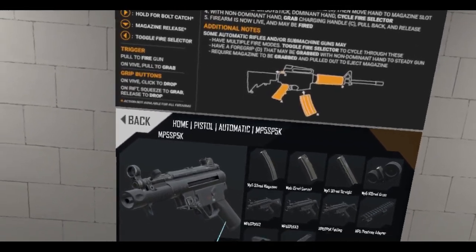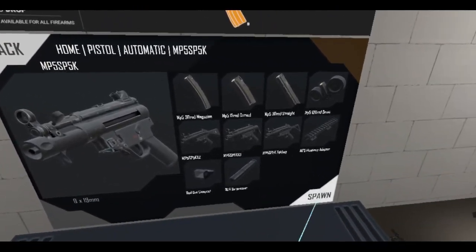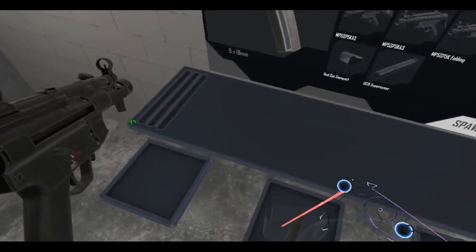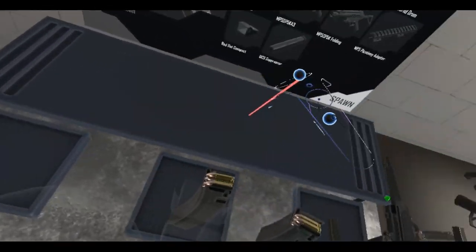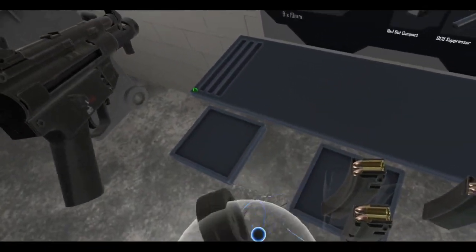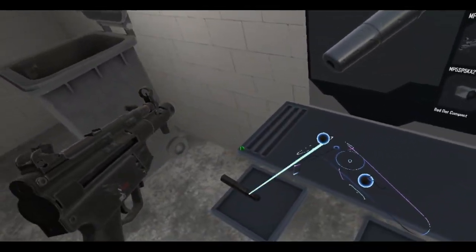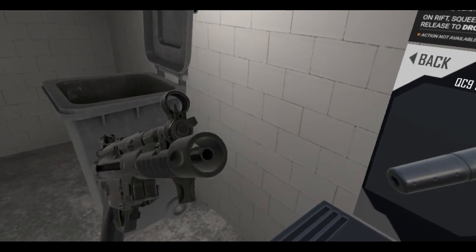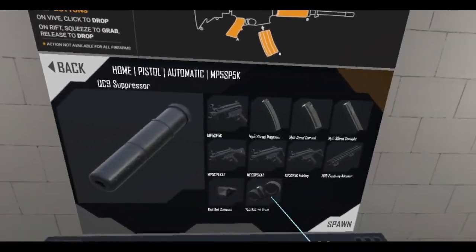Let's start off with the MP5 SP5K — this is a civilian version of the MP5K, more like a pistol. There are lots of magazines here. Let's spawn all these: stick mag, curved mag, and a drum magazine. Got some accessories here too — the QC9 suppressor. Can we put that on? Wow, that looks really nice. And there's a Picatinny adapter for all these MP5s.